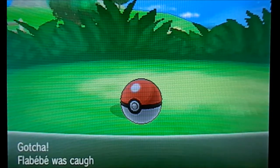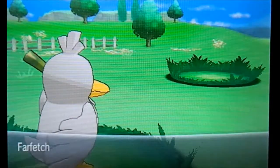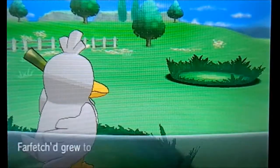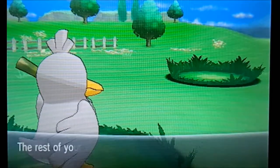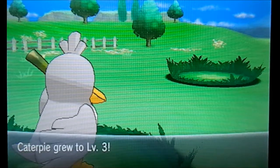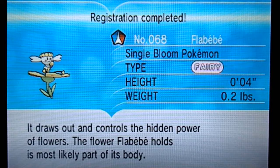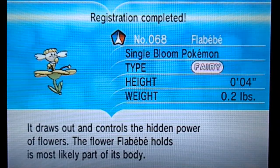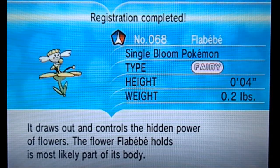We caught a Flabebe — I think it was a Yellow Flower. We need to catch all the different variants; I'm going to do that off camera though. That'll just be crazy — catching one is enough. We have a few Pokemon to catch on this route. One thing I like about this game is the routes are all different — they all have different Pokemon. It was the Yellow Flower: it draws out and controls the hidden power of flowers. The flower Flabebe holds is most likely part of its body.